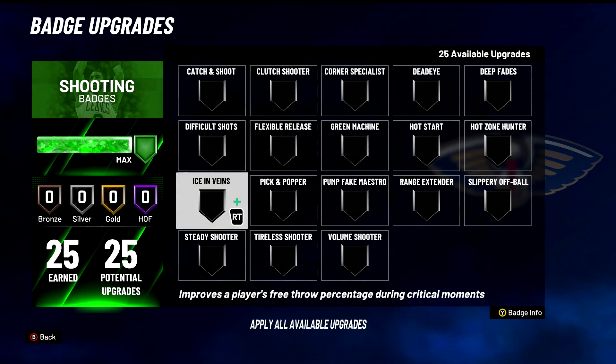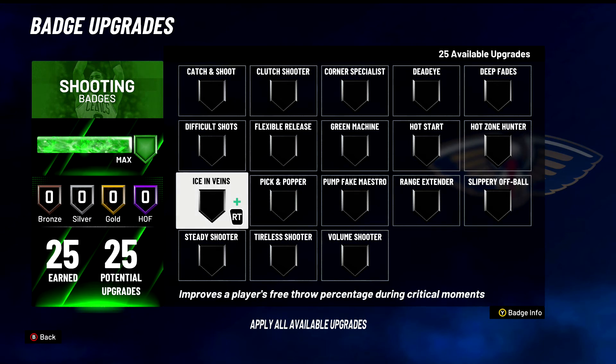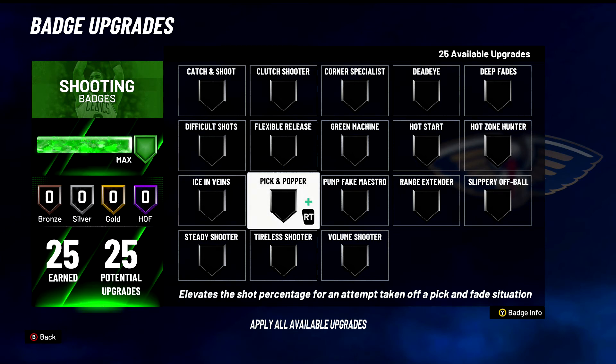Ice in the Veins — this is a D tier badge. Improves a player's free throw percentage during critical moments. When is this ever going to be needed? Even when you're in the rec, it's such an unlikely chance of needing it, and free throws are still easy to hit. Terrible. Pick and Popper — also not good. C tier. Elevates the shot percentage for an attempt off a pick and fade. Probably helps shooting glass locks a little if they set the screen and pop outside.